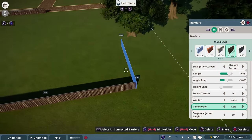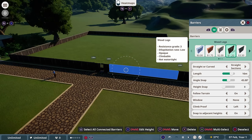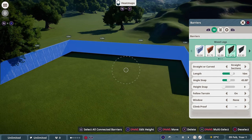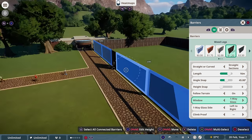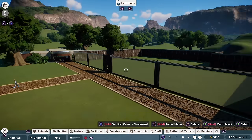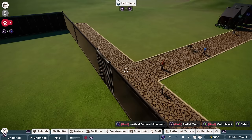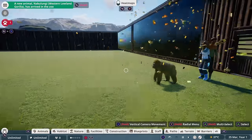I've then built out the habitat barriers and raised them up to be 5 meters tall, because the gorillas need the barriers to be at least 5 meters or they might escape. And then I've added some windows so our guests can actually see them. Now the barriers were in place, I grabbed our gorillas from the quarantine building and moved them into the habitat. And don't they look so cute?